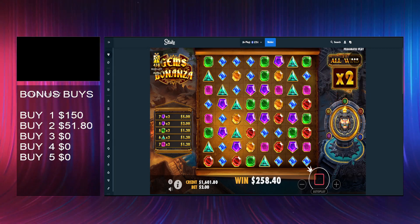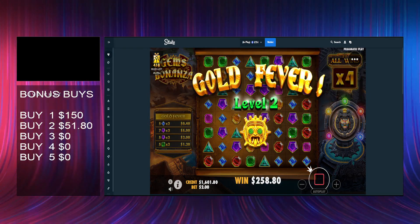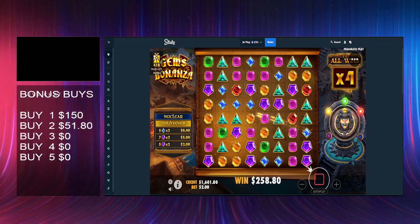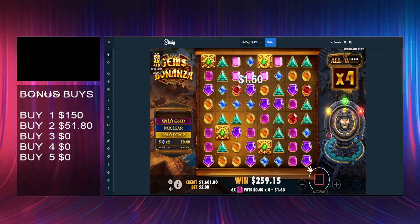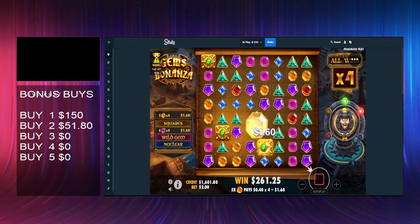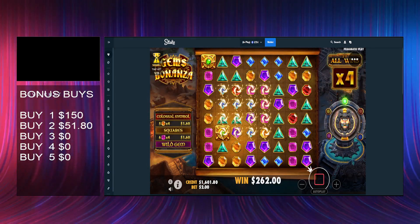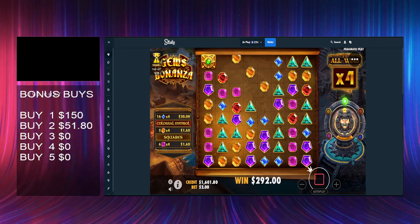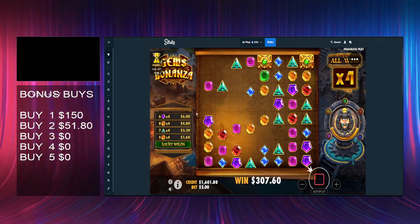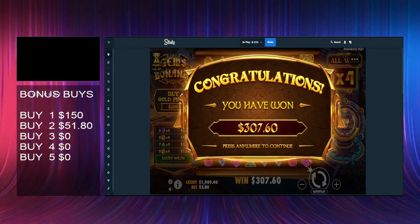Good wilds there as well. Right, let's hope level two can pop off. Let's get a good nuclear — pinks would be good probably. No, not greens — there were four of them, holy shit. Okay we need a good squares then... no, we didn't get good squares. Four by four — is that the worst symbol? The blue? Possibly anyway, 150x — at least it's paid a little bit of profit.